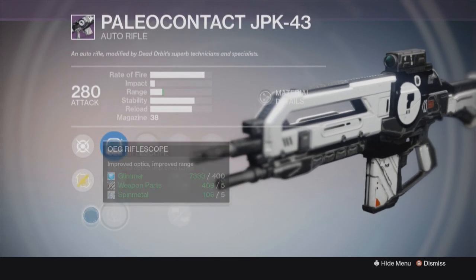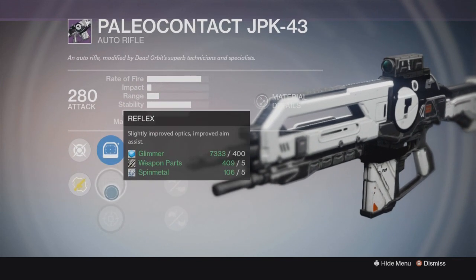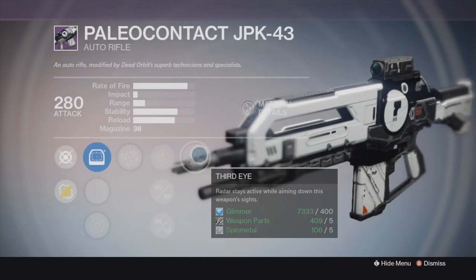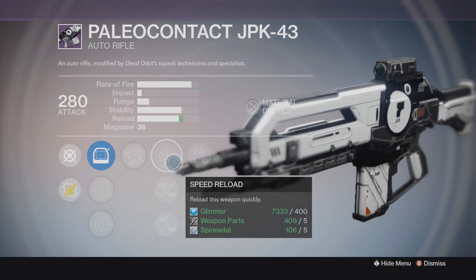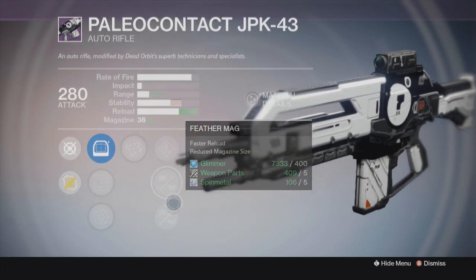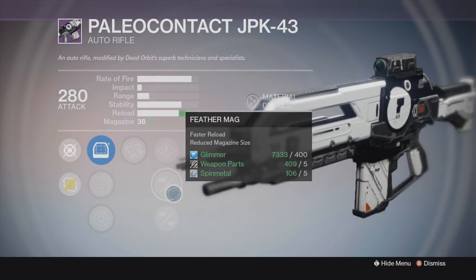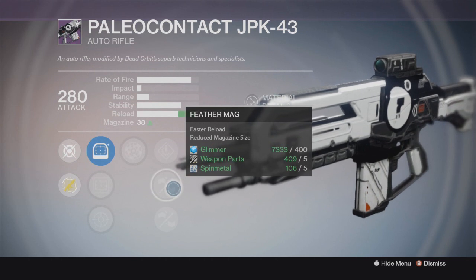It also has the perk Third Eye, which allows you to view your radar while aimed down the sights. Normally you can't see your radar when aiming down the sights — now you can. That's hugely helpful in PvP. You have an advantage over other players because they're sitting ducks not watching their radar, while yours is always on. You can see them clearly.